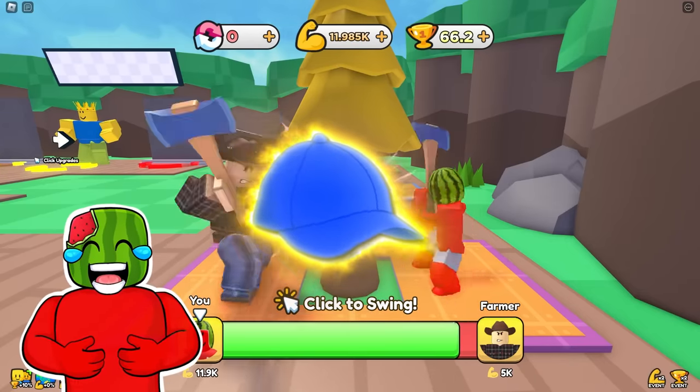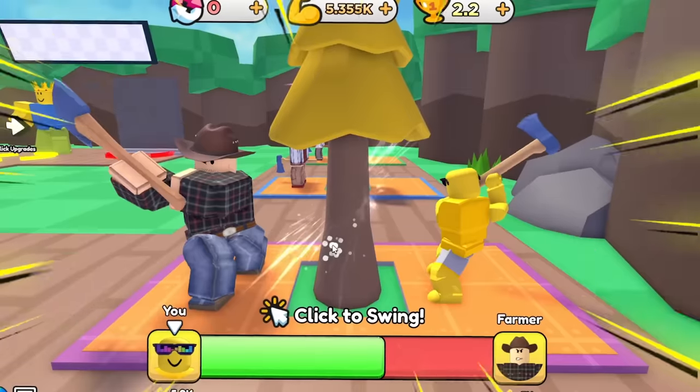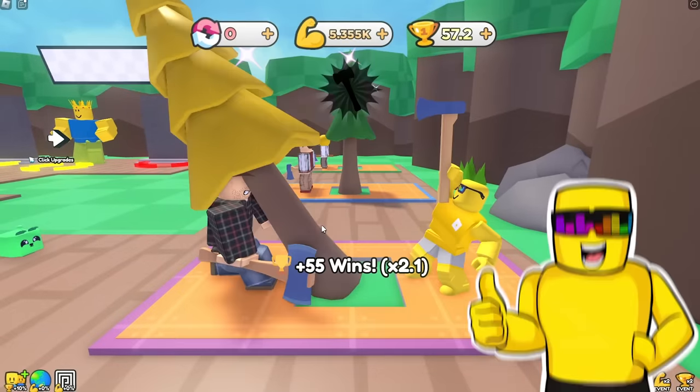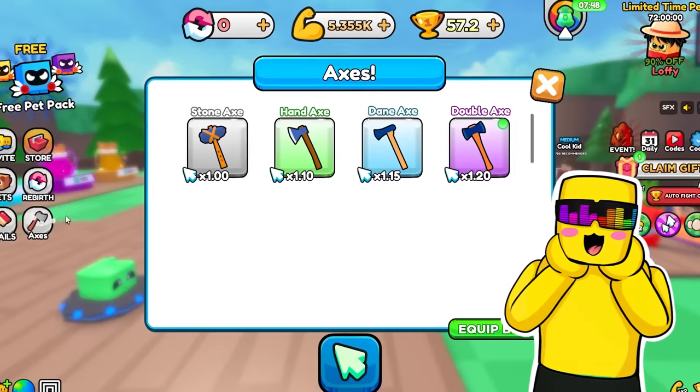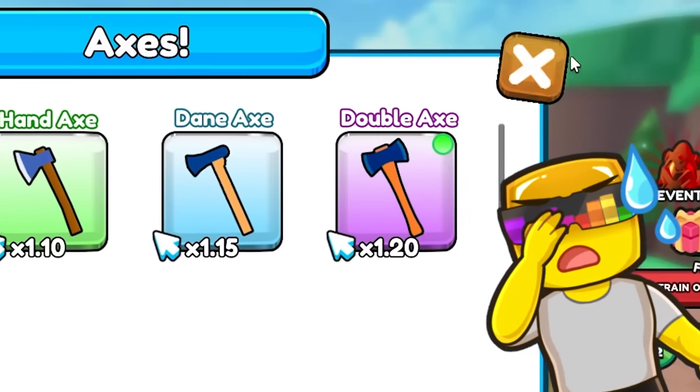That was such cap — I can't believe Sonny actually fell for it. Fight him! Oh, this is going to be a hard fight — come on, beat him, chop, chop, capture. Got him! We unlocked a double axe — wait, this thing is trash, it's only 1.2x. No, I got a really rare one from him. I'm getting like 200 a click.